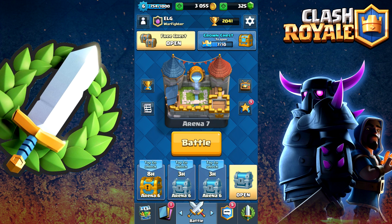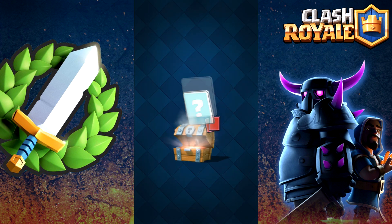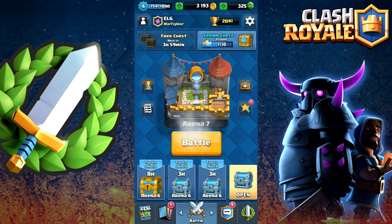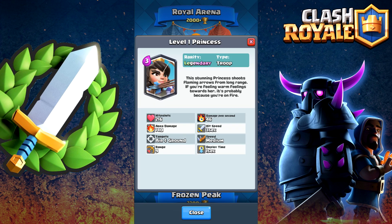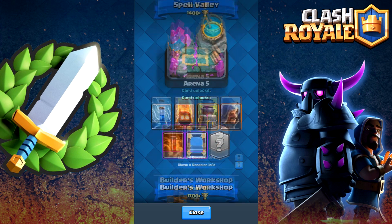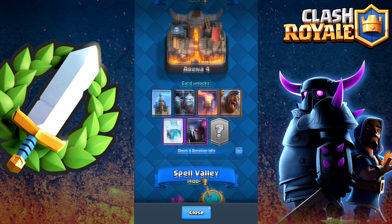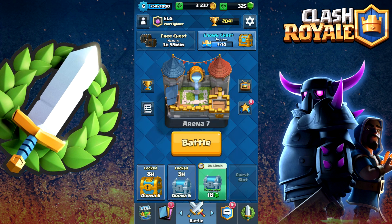Let's go ahead and open up some of our free chests and see if we can get any new cards. We don't get any right there. Open up a couple more — nothing of course. Are we going to get a legendary? No, we are not. I don't even know if you can get a legendary right now. Actually, you can — you can get the Princess in Royal Arena. You can get a lot of legendaries, and of course we don't have any of them. You can even get a legendary down in Peckus Playhouse — that's cool.